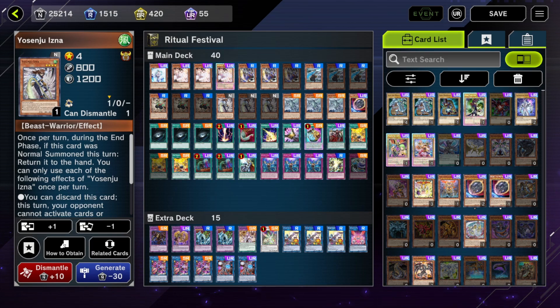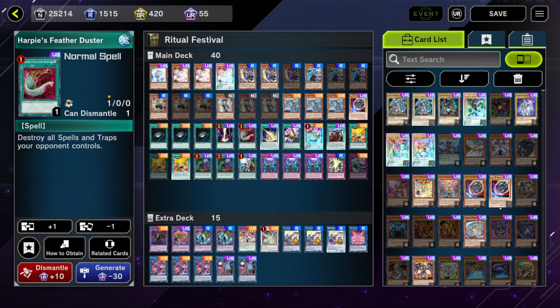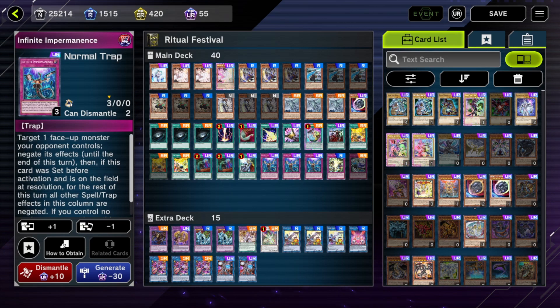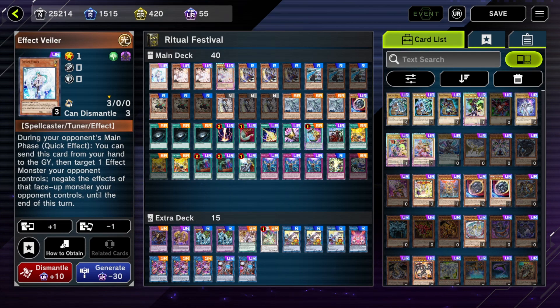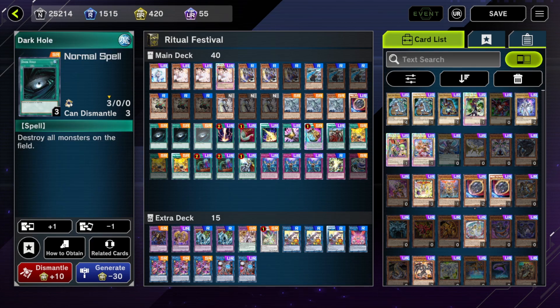For non-engine, since this is a budget deck, the staples are just whatever you own. I'm throwing in Ash, Called By, Crossout, and Perm since most people already have those. Valor works as Crossout targets, though you don't have to run it obviously. Nibiru is from the bundle pack and helps go for game. Dark Hole is a super rare and you're going blind second so board wipes are nice. Lightning Storm is from a bundle, and Tactics and Thrust are options if the meta calls for them.